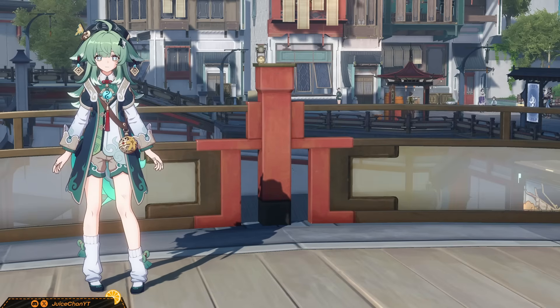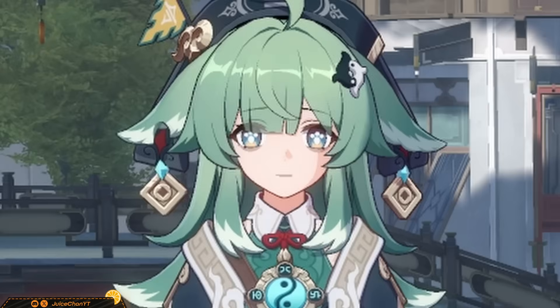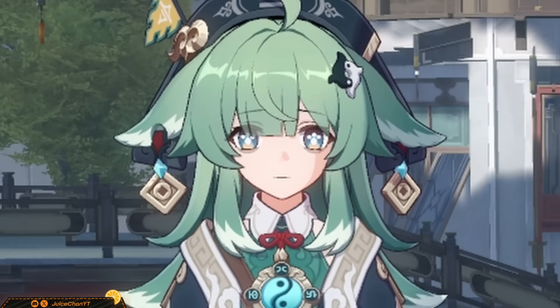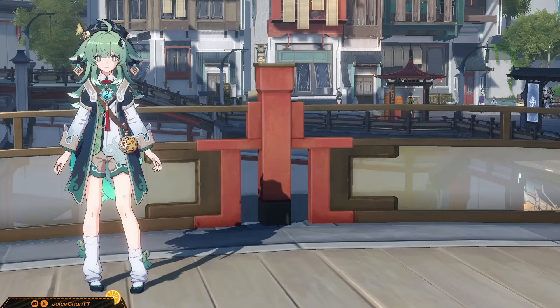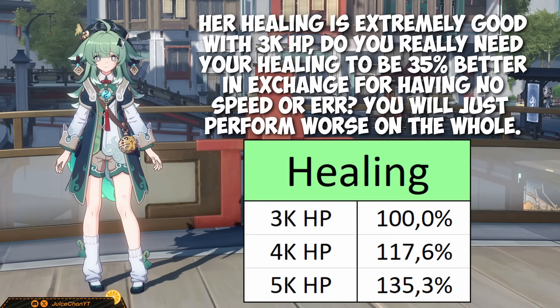In terms of stat goals, I went over this in my Fuxi Wen guide and I'll run over it again now. You really don't have to stress about stat breakpoints on a character like this. Sure, more is better, but whatever you get from putting Huohu on an HP orb and healing or HP body will be more than enough. For those who are not totally convinced, here's a comparison between Huohu's total healing on 3k HP, 4k HP, and 5k HP. Not that big of a deal.